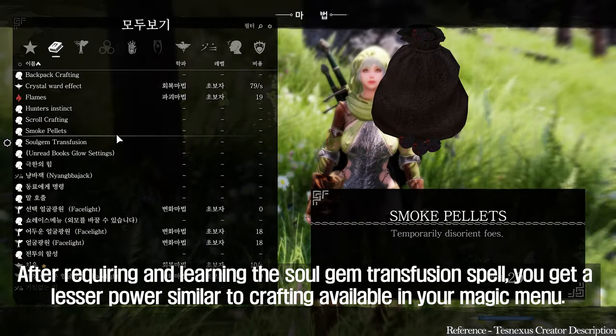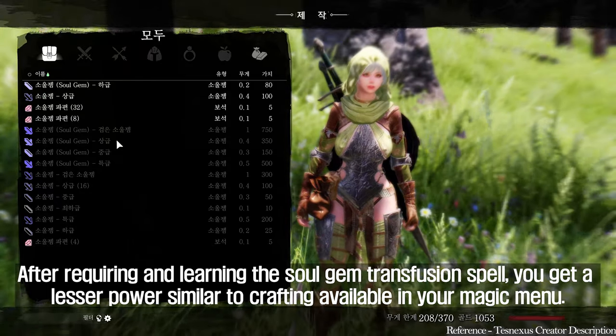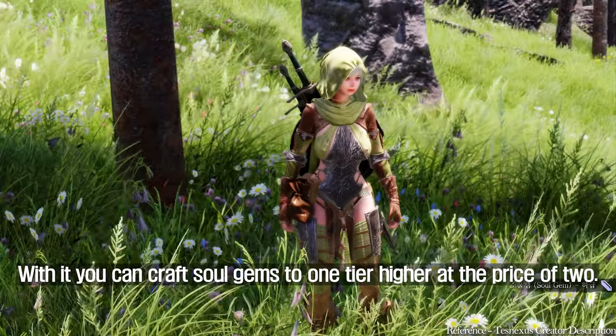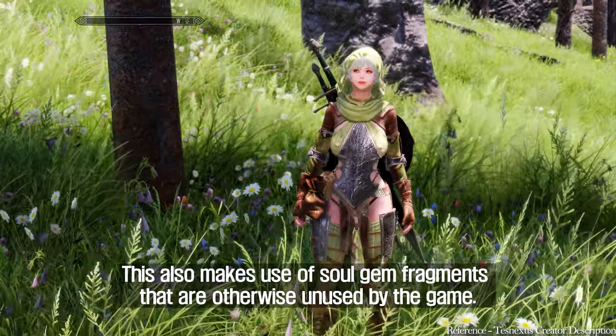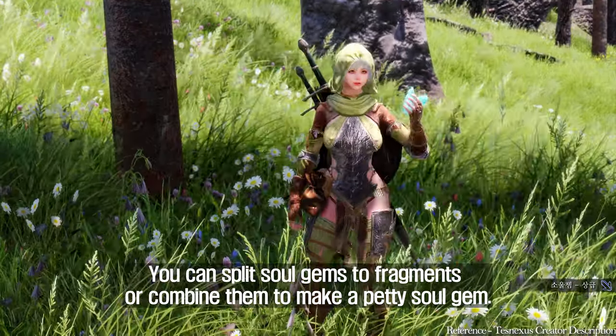After acquiring and learning the soul gem transfusion spell, you get a lesser power similar to crafting, available in your magic menu. With it you can upgrade soul gems to one tier higher at the price of two. This also makes use of soul gem fragments that are otherwise unused by the game. You can split soul gems into fragments or combine them to make a petty soul gem.